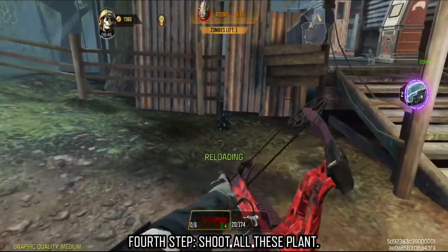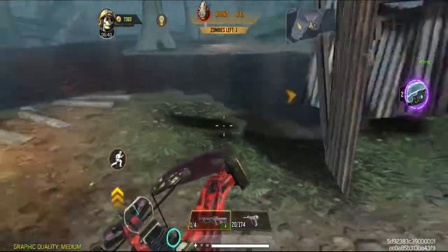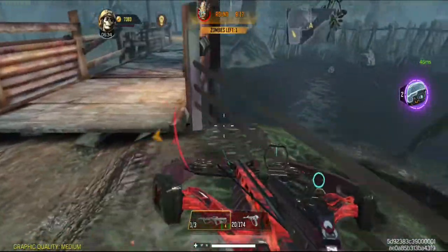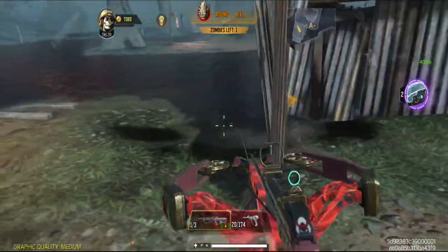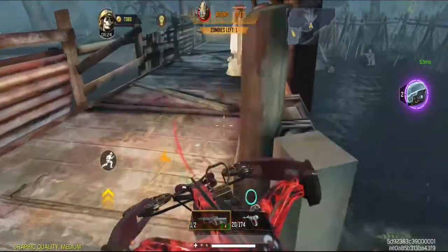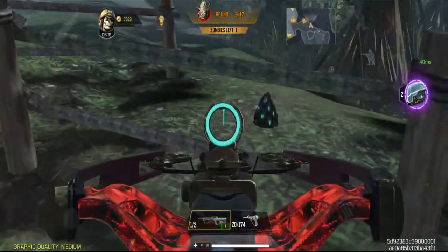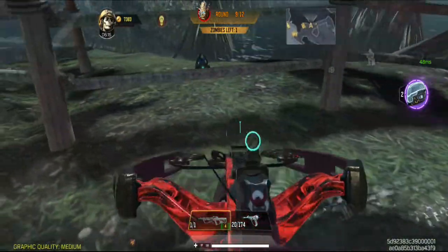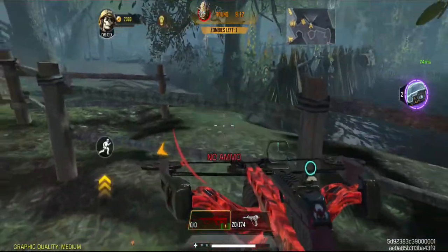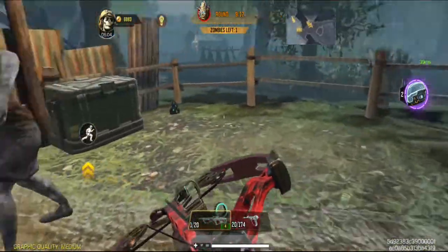Fourth step: shoot all the plants. They're scattered around, look for them, and they'll be in the same south west area. To get your reward, you must destroy those 5 plants. The last one is near the ammo box, and this is also where your reward will drop after you complete this pan easter egg.